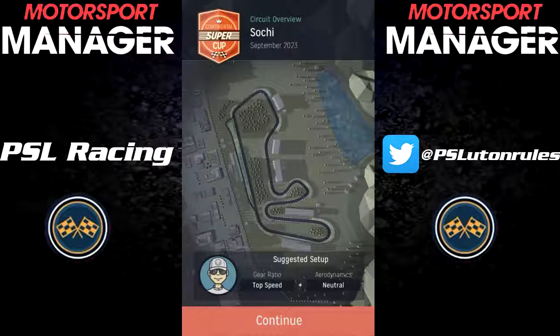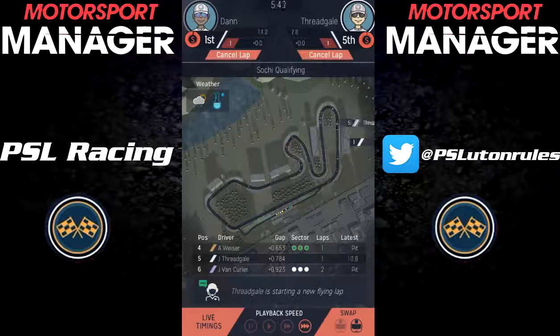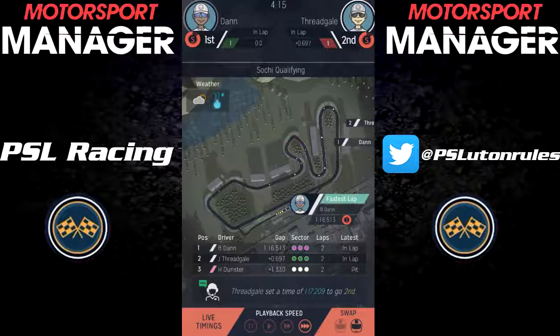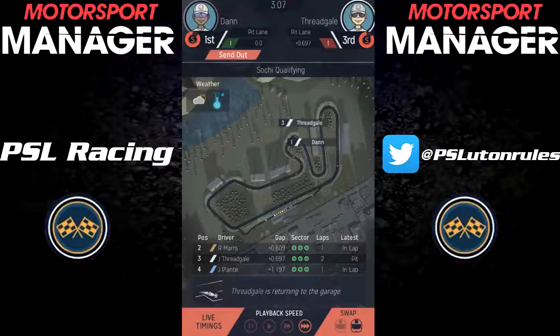Race 9 was at Sochi, Russia, and qualifying was interesting there because there was rain mid-session. Amazingly, lap times were being beaten while it was still raining, which was quite weird to see. Dan actually bettered his fastest lap, and Fredgale even briefly moved up to 2nd in qualifying before being displaced to his final qualifying position of 3rd, as very shortly after our guys were beating their personal bests, the track got so wet that no one could beat their own times — because obviously we'd set our times when the track was bone dry.